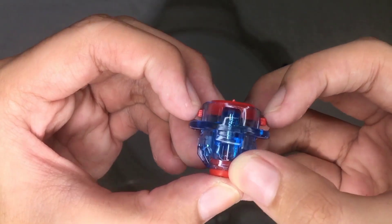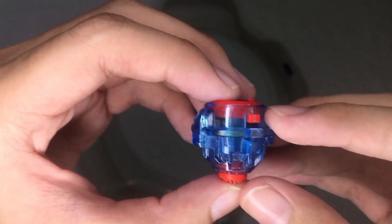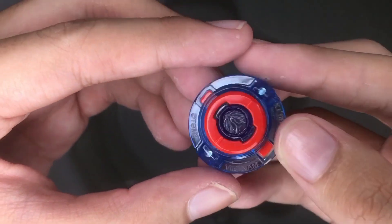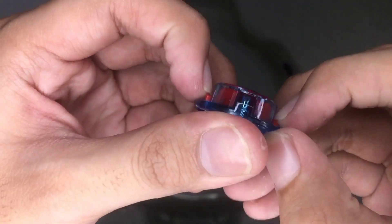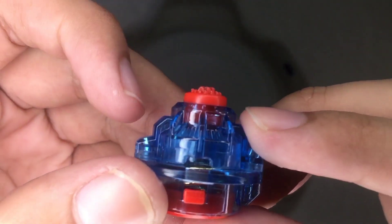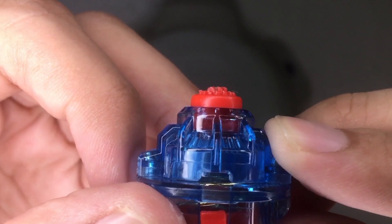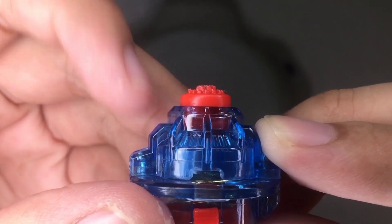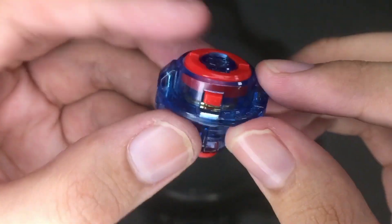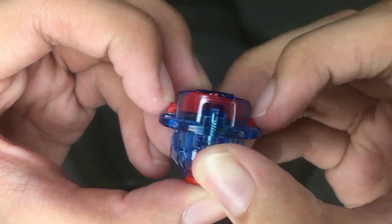We have the Variable Dash driver, which was also from the Victory Valkyrie but made into a Dash Beyblade. It has a Dash with tighter locks and a red rubber part on its tip. After awakening it, the tip will become flat and become stronger, and I will make another video on awakening it very soon.